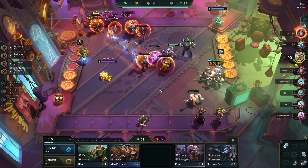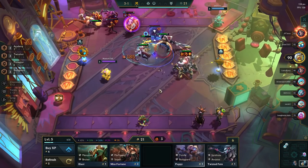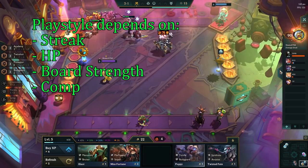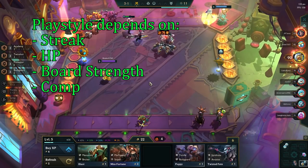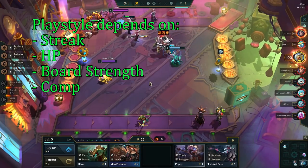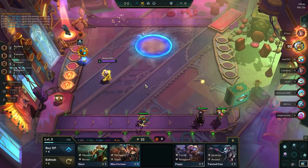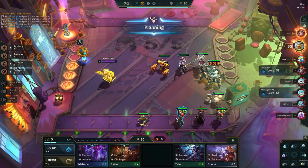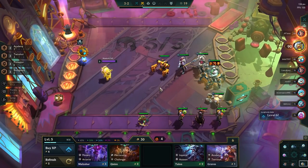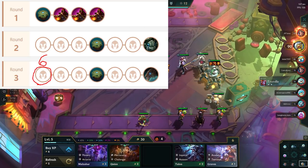The mid game starts on stage 3. Much like on stage 2, we want to keep playing into our streak, but here we start taking more damage so we have to be more careful. Your playstyle from here will depend on your current streak, your HP total, your current board strength, and most importantly what comp you're planning on playing. Most comps want to get to level 8 to get 2-star 4-costs and some legendaries into their board. Some comps have to roll at level 8 as they're running very expensive units, and some can get away with rolling at level 7 as they are running less expensive units.